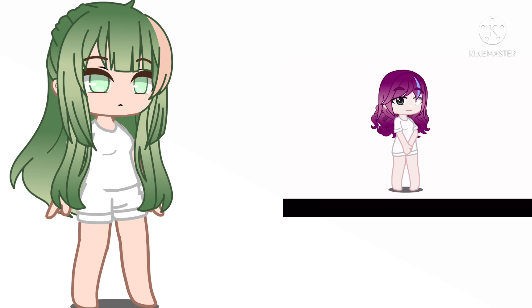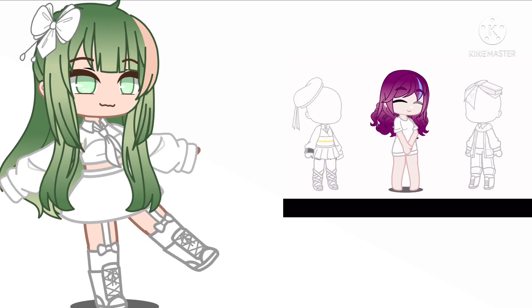Now for the clothes, pick a number between one and four. If you chose one, you can choose the style. If you chose two, do a cute style. If you chose three, do a casual style. If you chose four, do a formal style.